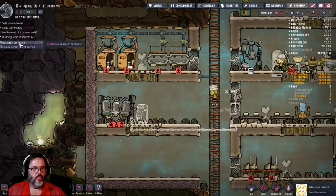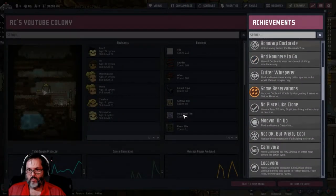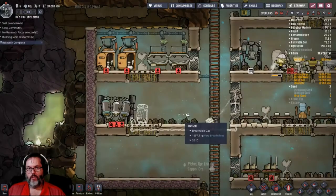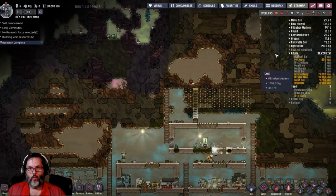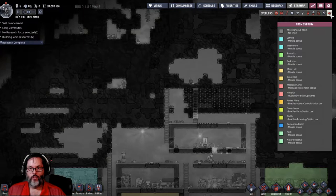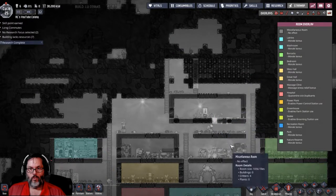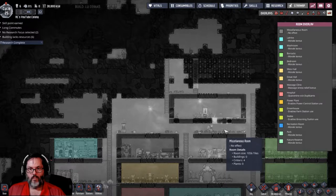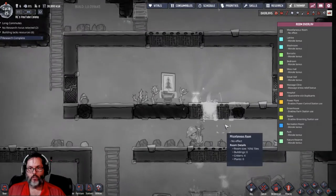Oh there we go — 'Improve four areas as a nature reserve.' Really? Four areas as a nature reserve is the achievement. He's almost done. So we are a nature reserve, but then it goes away.